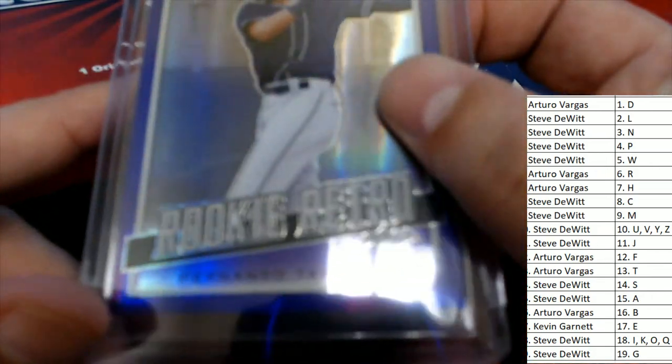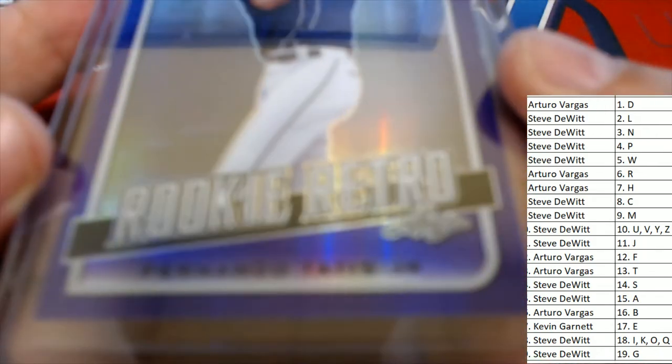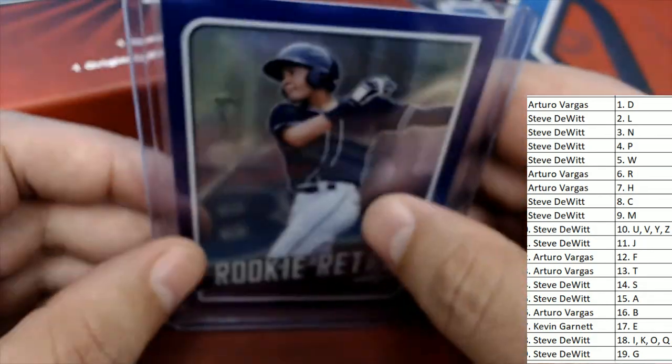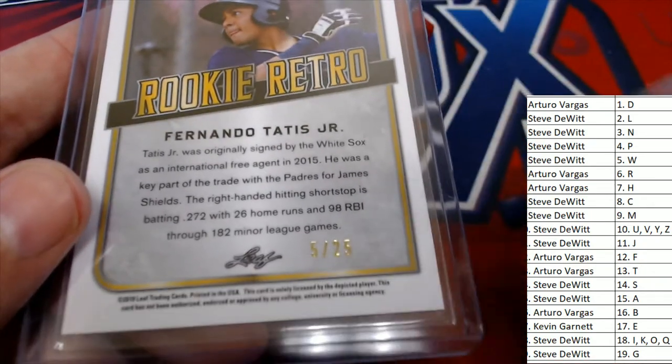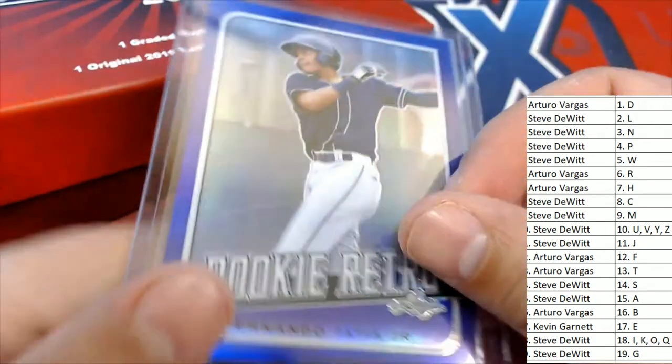It is a parallel — Fernando Tatis Jr., letter T! Owner congratulations — that's Arturo picking up a 5 of 25. Nice Rookie Retro, nice Rookie Retro — Arturo, 5 of 25!